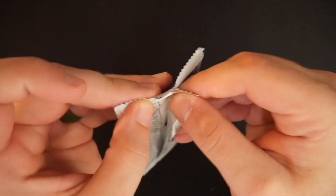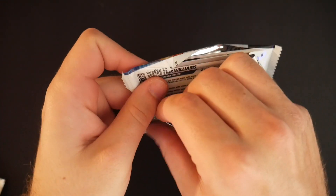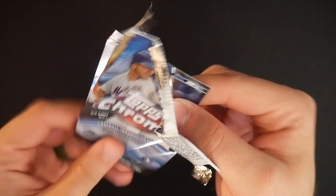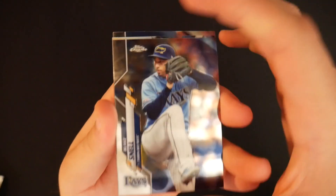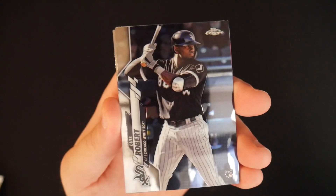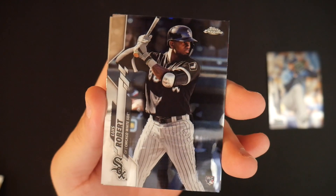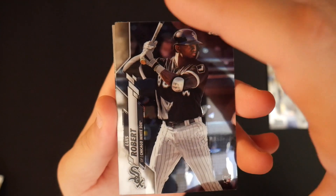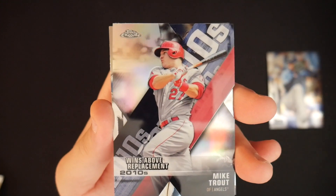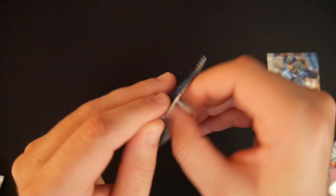We're going to keep on going through the rest of these packs to see if we can get ourselves some better players to use on our squad. Blake Snell. Luis Robert — now we're cooking with gas, that's a beautiful rookie card right there. Mike Trout wins above replacement insert. Next pack — we are down to five.